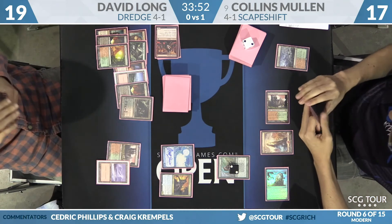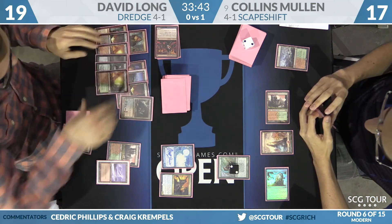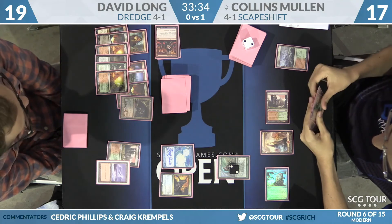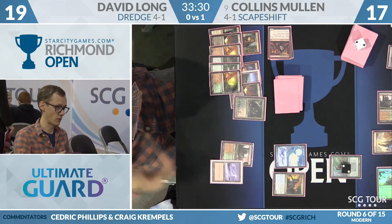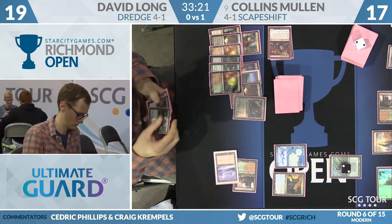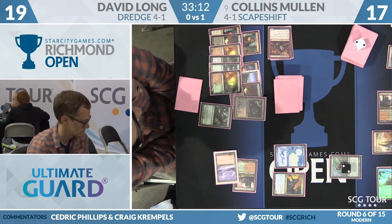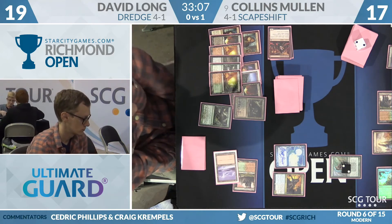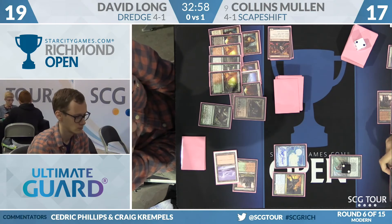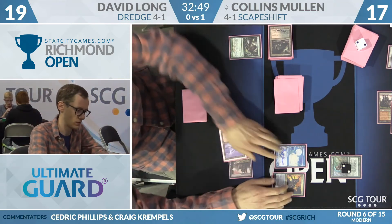He's going to Dredge Life from the Loam — three cards go into the graveyard: another Loam, a Stinkweed Imp, and a Copperline Gorge. Collins says keep going. That Dredge didn't change anything much — Life from the Loam gets back a Copperline Gorge, Blood Crypt, and basic Mountain. Collins then pulls the trigger on the Relic — all those cards go away. Collins draws a card, Loam resolves but won't get any targets and goes to the graveyard. Now an attack for four knocks Mullins down to 13.